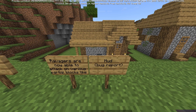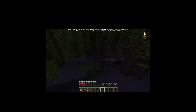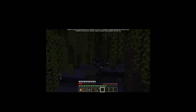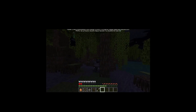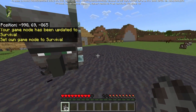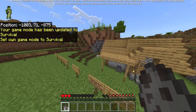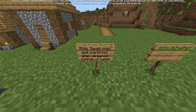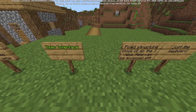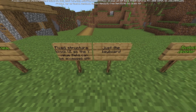Ravagers are now able to attack on various partial blocks like mud. A bug report with video showed the ravager mostly failing to hit players on mud blocks. I can confirm they will now successfully attack players on these blocks. Also, the glow squid now emits particles when spawned outside of water.